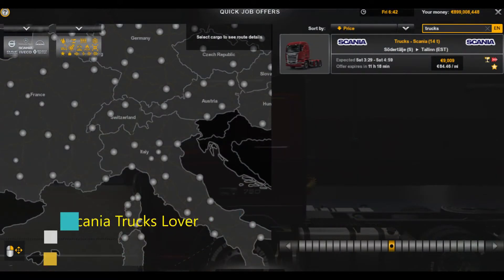The seventh achievement is Scania Truck Lover. This is where you deliver a Scania truck to a dealer. Using quick jobs, find the truck delivery job that starts in Södertälje, Sweden, and make the final delivery. I find this job more common than the Volvo Truck Delivery.